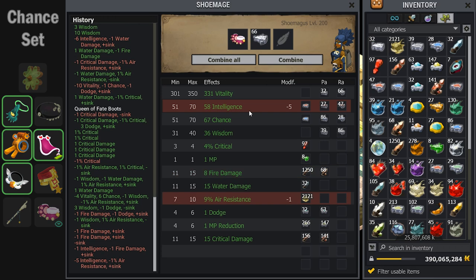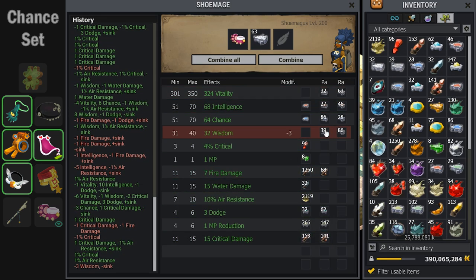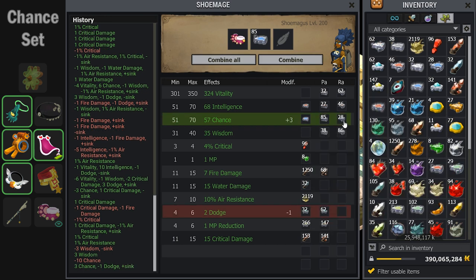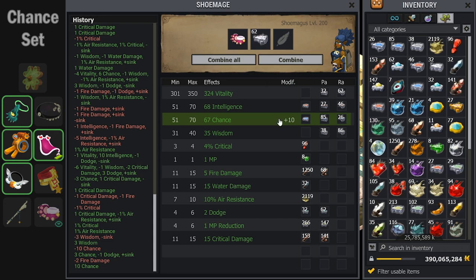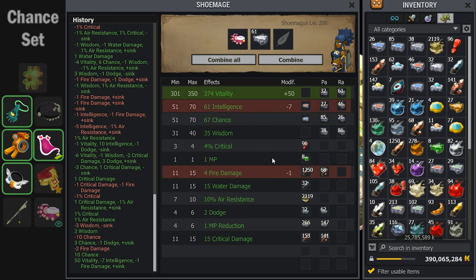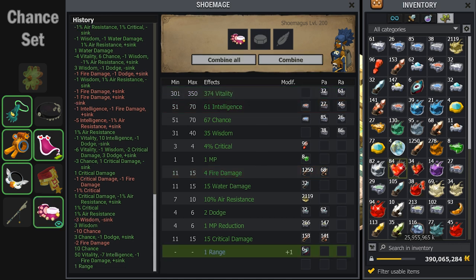These Queen of Fate Boots are going to be receiving a range exo mage. It's very strange to exo mage boots; however, these were the only item that gave critical damage and did not also give a range — so no transcendence rune and I can't put anything else on it. Here I get an over-mage of vitality, decide it's good enough, and boom — the range lands on the 50th attempt.